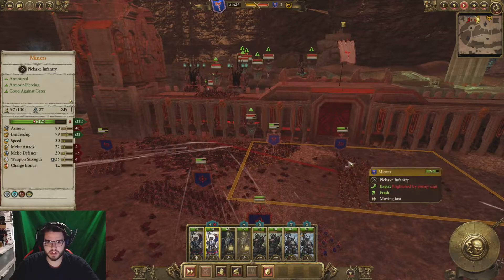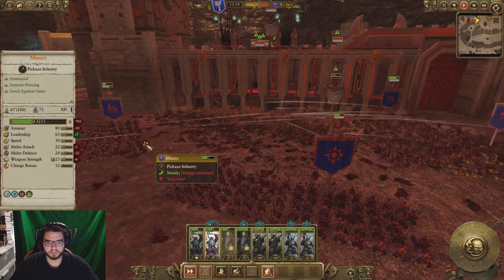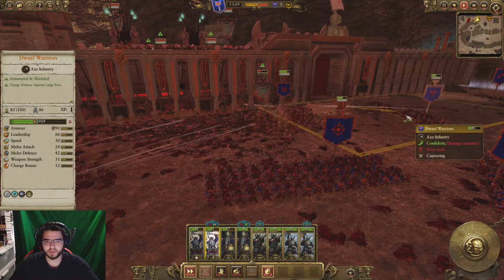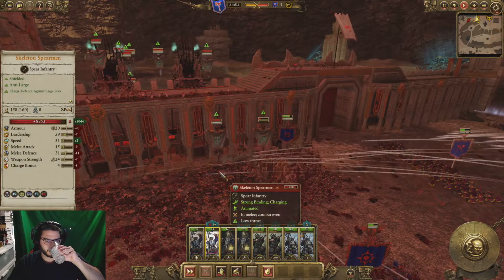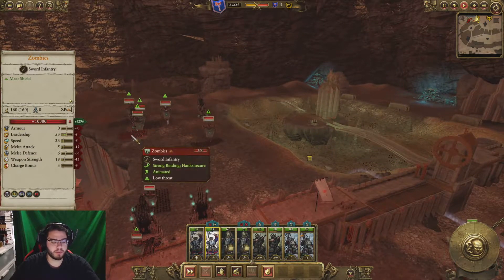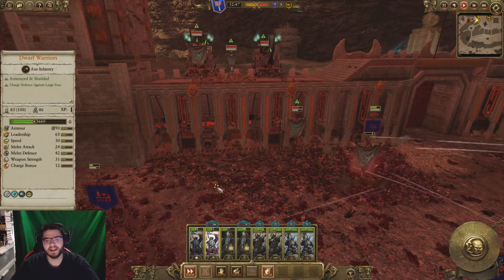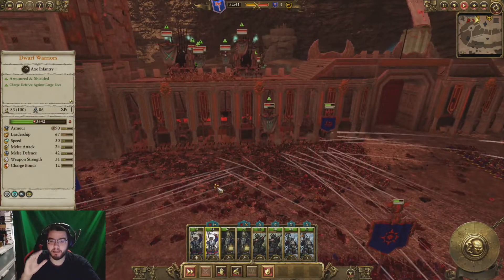They're moving kind of strangely but I'm going to try to follow them back and trade out the troops with the miners so they can rest. The fresh miners can now join the battle and do a bit more impact. This fight would be a little harder if the enemy engaged with all their troops at once, but for some reason the AI is sending them in waves.